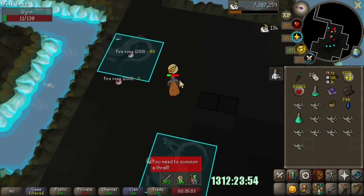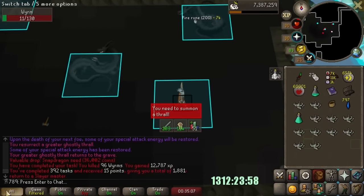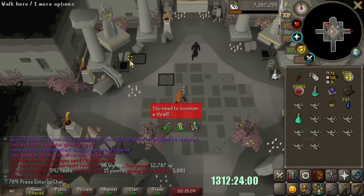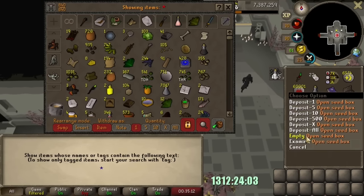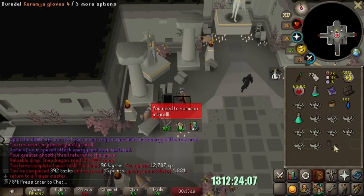I forgot where I left off when I last slayed, but it looks like we're starting Slayer back with 392 task completions and 1.8k points. 1800 points is already a lot, and we're close to our 400th streak, so we should be able to skip a lot if needed.